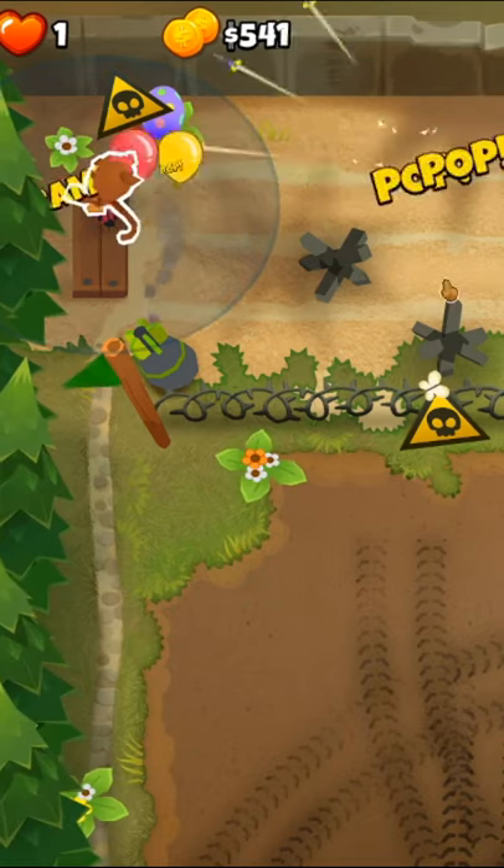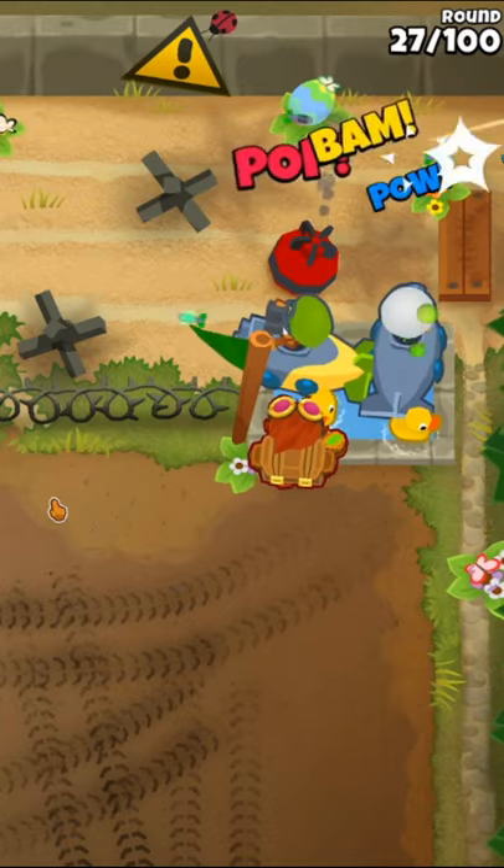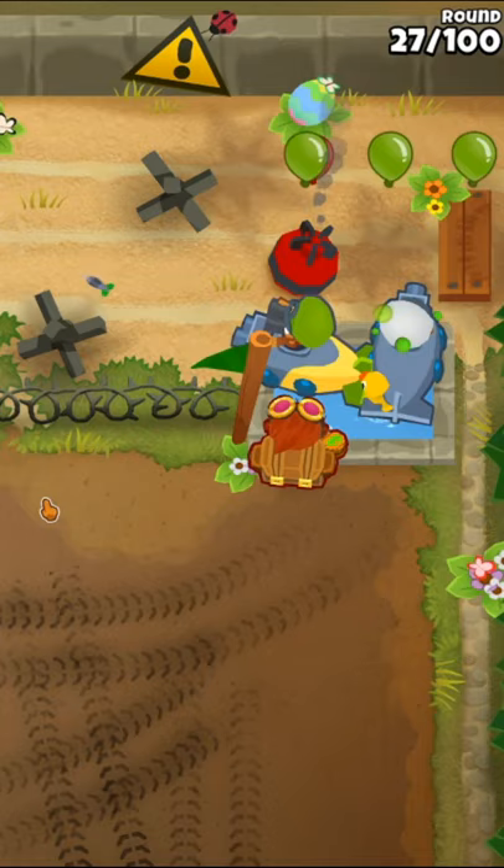Then we'll place down a dart monkey on the left bench and get it to a 002 for camo detection. Then we'll place down a 200 elk next to the subs so we can pop the leads that are coming our way shortly.